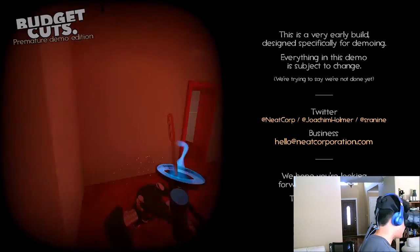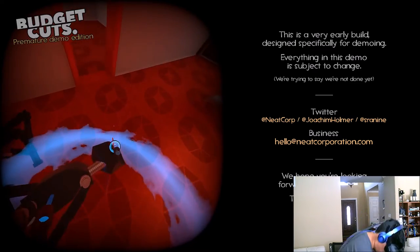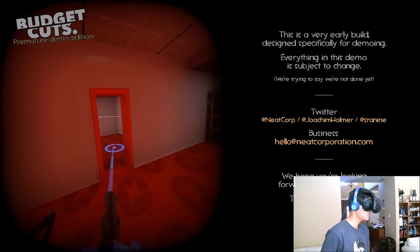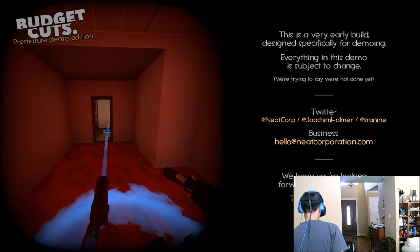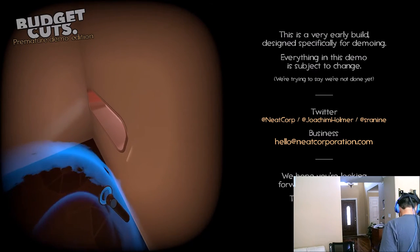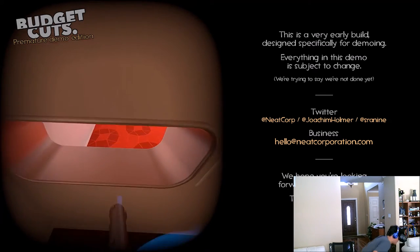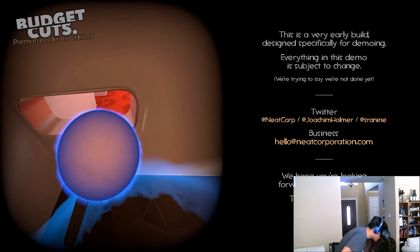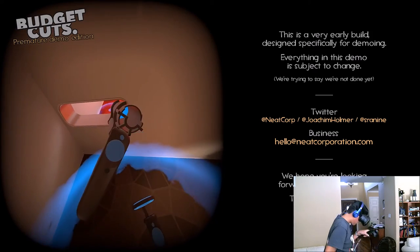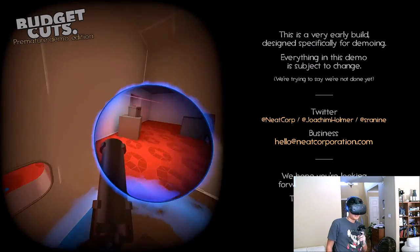Here's another one. I don't exactly want to just jump into a room, so let's go back this way. There's a train here. There we go. This room's clear.